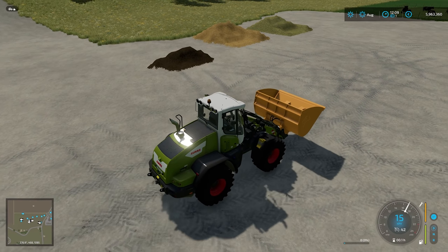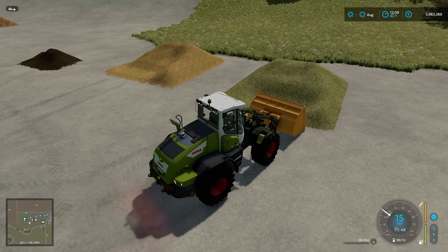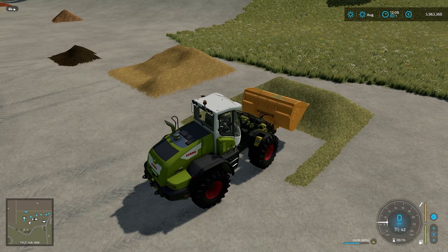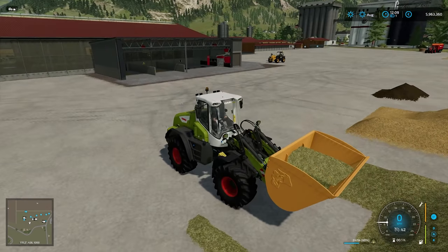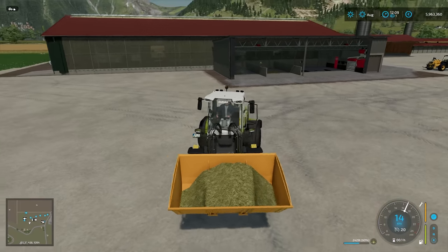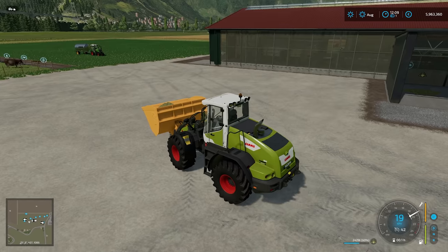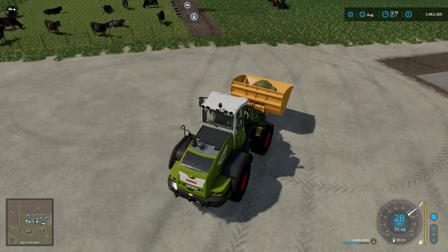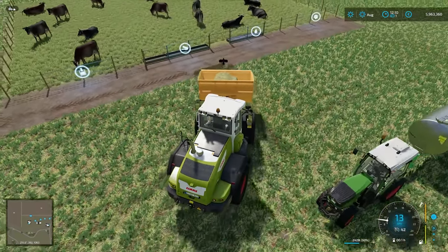We've jumped into our Claas wheel loader and we're going to fill up some stuff in the cow pen. Looking at the animal menu for the cow pasture, silage no longer exists as a food type. You now have total mixed ration, hay, and grass as options. I don't have any TMR mixed at the moment, so we're just going to take a little bit of hay and feed the cows. Interestingly, silage as a raw product is no longer used for cattle — a big change from FS19.